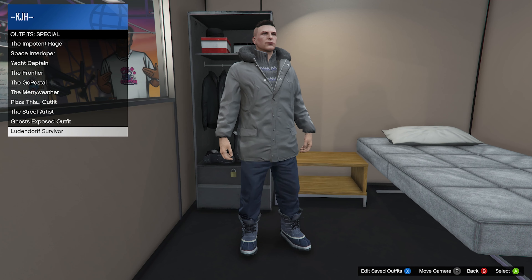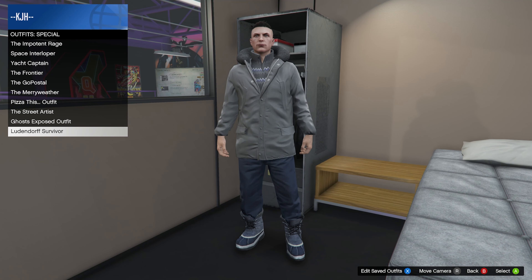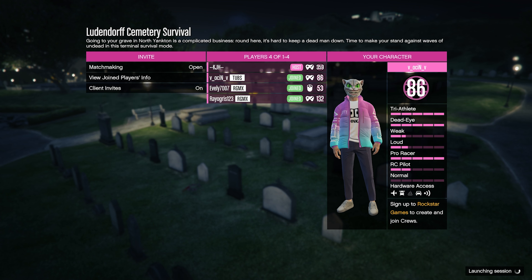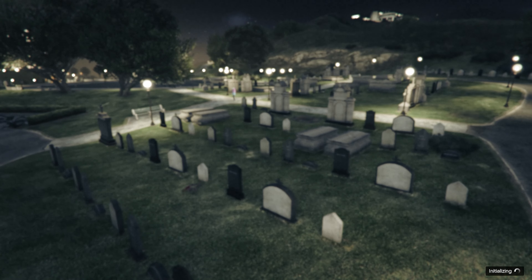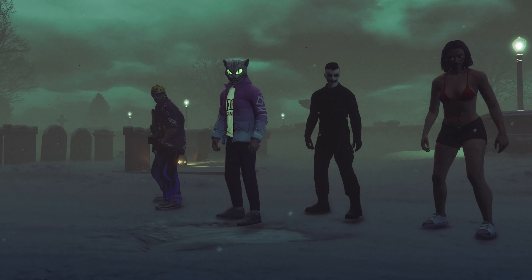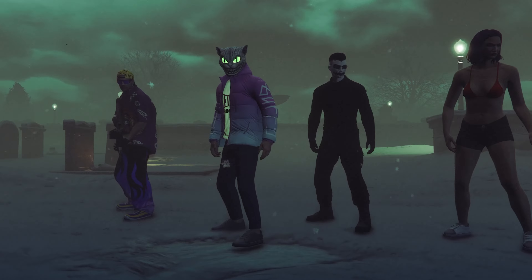Now let's continue, because we also have the Ludendorff survivor outfit. Let me show you how to get that. For this one, we may as well just have other people join us — it's just going to make your life a little bit easier. There's no reason to do this by yourself. So we're going to have a few random people join us. The more the merrier. You could do this solo, but we're just going to do it with people to make time go by a little bit faster. I'm not going to go through every single wave — you've already seen me do the first few.